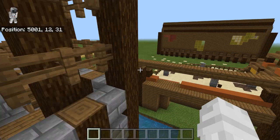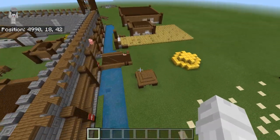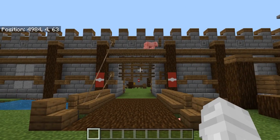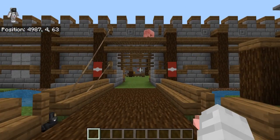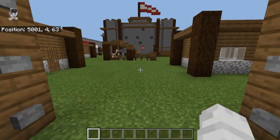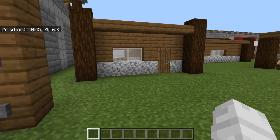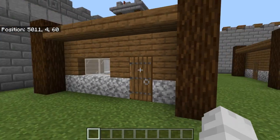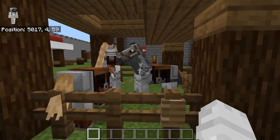Right over here is the front entrance to the castle. Now this took me a very long time to make, and when we walk through here we're presented with two lovely villager huts.